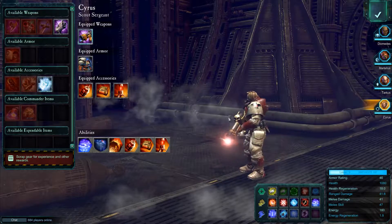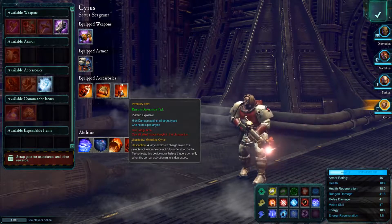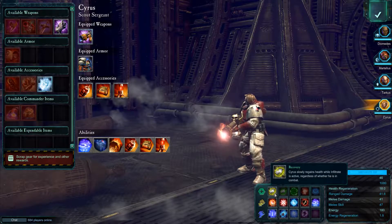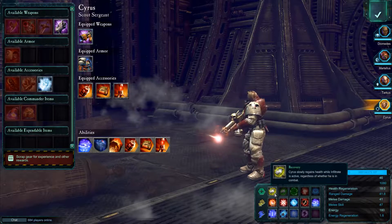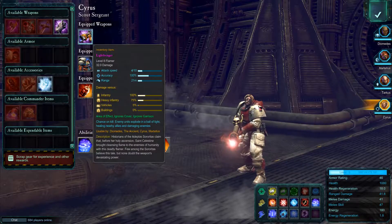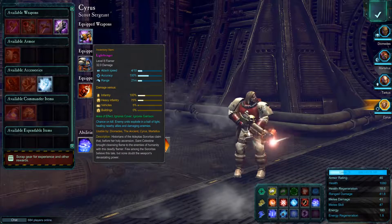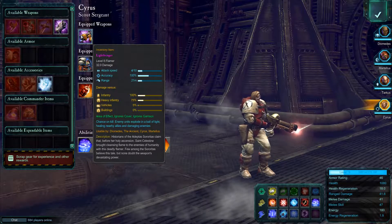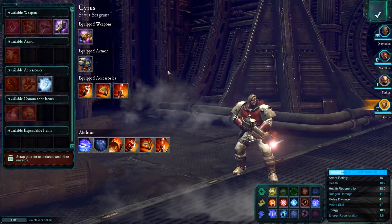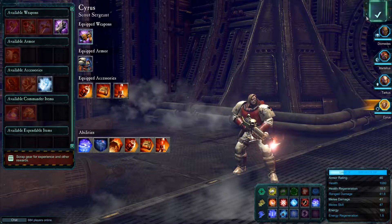Cyrus has got his suppression resistance armor, grade detonation pack, remote detonator. I've increased his health so he basically slowly regains health when infiltrated, whether he's in combat or not - a useful tool to keep him alive. He's got a flamer: Light Bringer - chance on hit for enemy units to explode, healing nearby allies and damaging enemies. We're going against Tyranid swarms - flamers love to go against swarming armies, win-win.